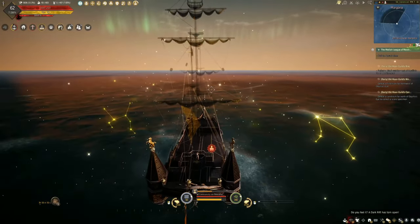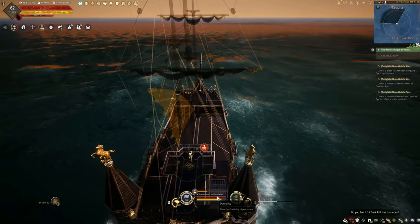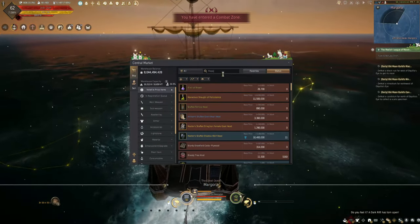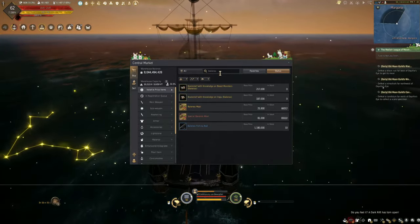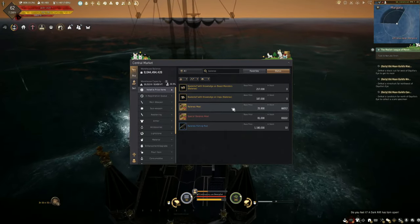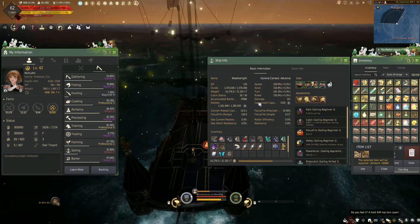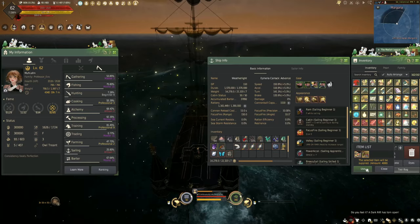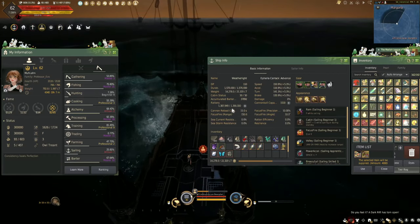A tip: if you run out of rations or durability, call up your maid and get a repair kit for the ship. You can also get Balenos Meals — the cheapest option I've calculated — and give them to your sailors by hitting Use Max to recover rations to full.